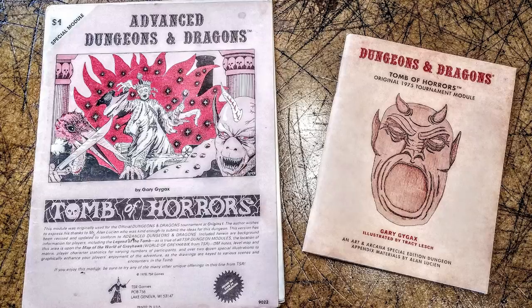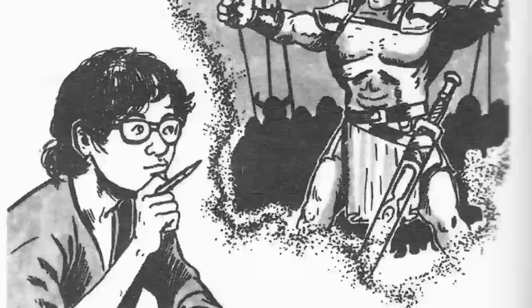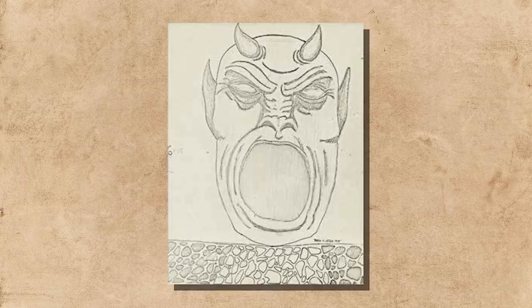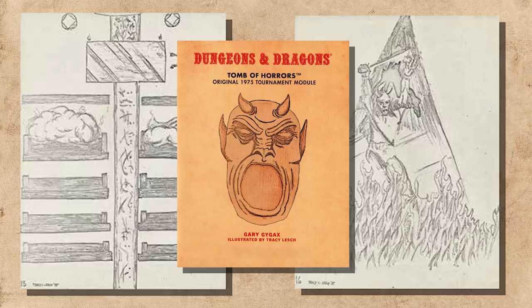For tournament play you would have lots of players running through the same adventure and scoring points on how far they got and how well they did. The problem was there were multiple Dungeon Masters running the game and each DM would put their own spin on describing a room or encounter. To level the playing field and ensure more standardized play, Gygax commissioned artists to draw what the characters would see in the dungeon. Two dozen illustrations were crafted for the tournament, allowing the Tomb of Horrors to become the legendary adventure it is today.